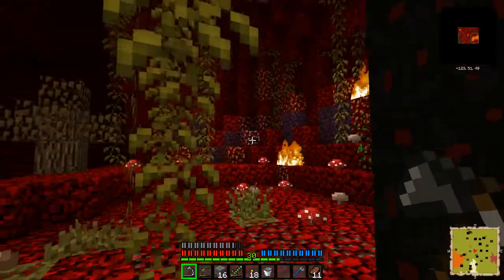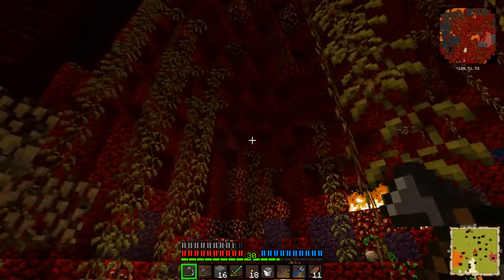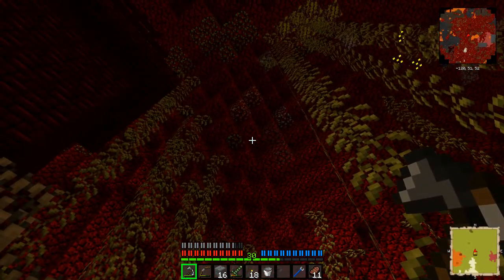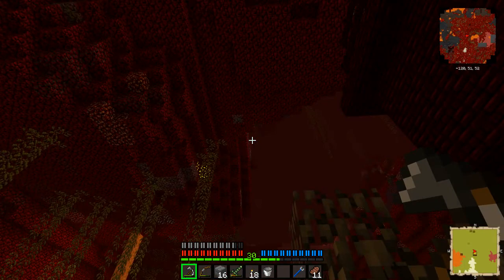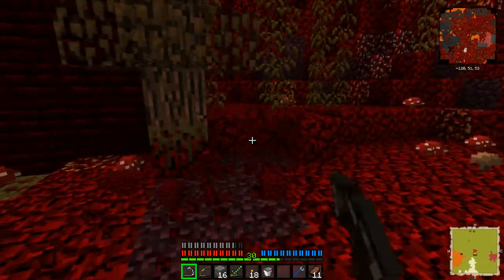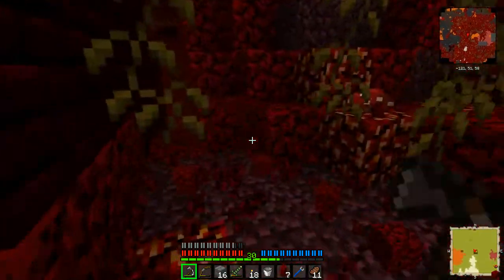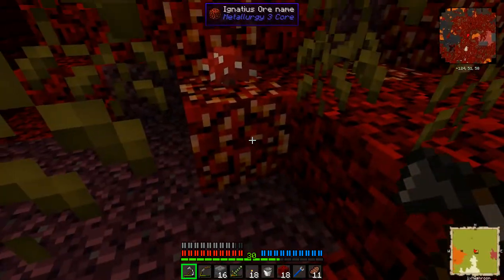Yes! Now I know there's at least one ore that I haven't properly updated for my pack. Oh, there's another one as well — I thought I did nether ores. So I'm just going to quickly grab some of this for the moment. What are you? My daisium — that can be used to make gold out of pretty much anything.